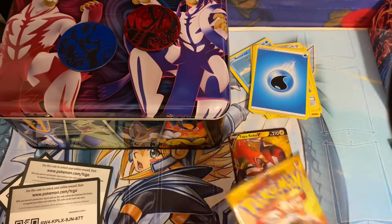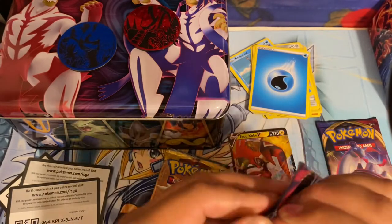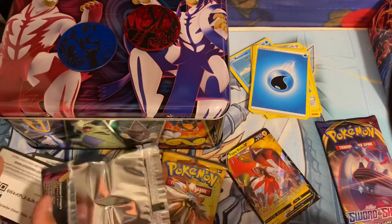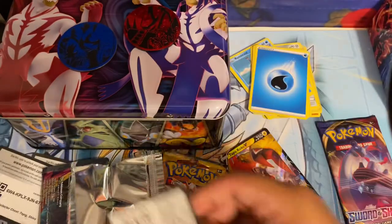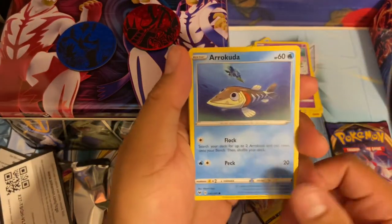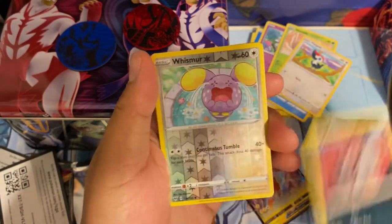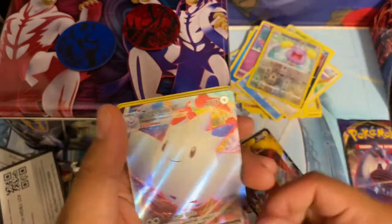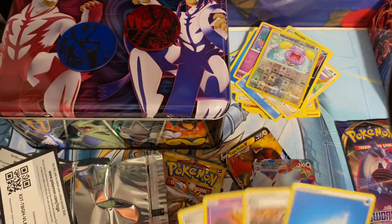That's two packs done. Got that, got a Sun Moon and a Vivid Voltage - let's pop open that Vivid Voltage. Give me that Pikachu, give me that shoe! Oh that's a good sign. Come on baby, give me something nice. Reverse and ooh - V-Max! That's nice, sweet. That's pretty - that's something I will take and I'm gonna sleeve that up.